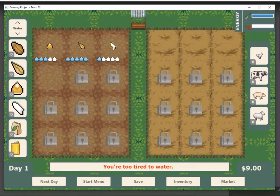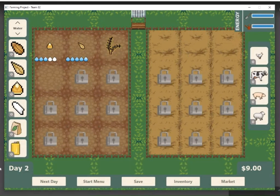That won't reset until I hit next day. We'll see that a crop died because it didn't have enough water since I was too tired to water it. As we go on, you'll see we can water again, and if we just go through a whole cycle here, we have a fully grown plant now, and we can harvest it. That takes some of our harvesting energy as well. The same thing would happen if we had too many crops to harvest and ran out of energy.